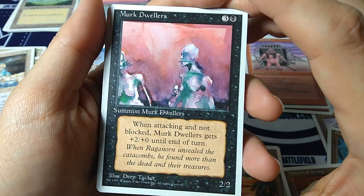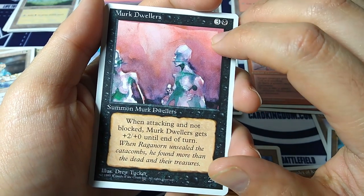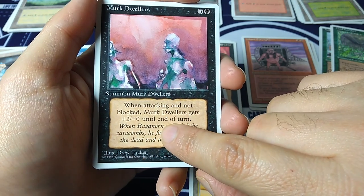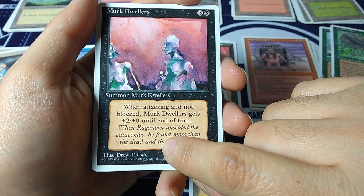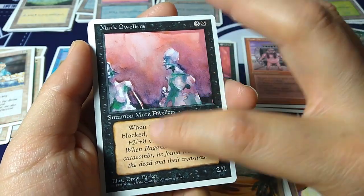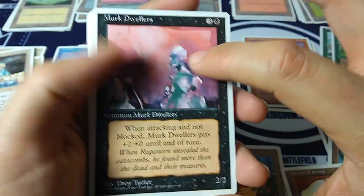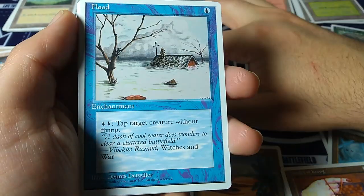Muck Dwellers — I love this one for the art by Drew Tucker, who was one of the most visually interesting artists — very abstract most of the time. Three plus black for a two-two. When attacking and not blocked, Muck Dwellers gets plus two, plus zero until end of turn — so you get a four-two for four mana if unblocked. 'When Raganorn unsealed the catacombs, he found more than the dead and their treasures.' Look at that beautiful watercolor background — very simple, but gives you that effect of dampness and decay.